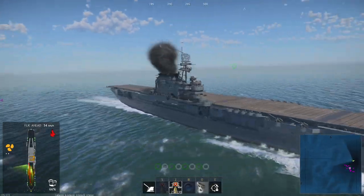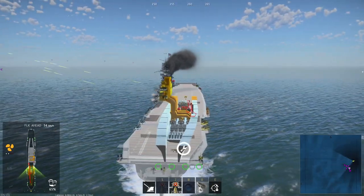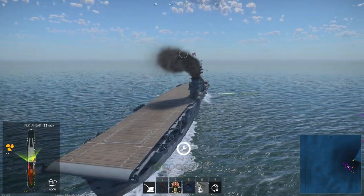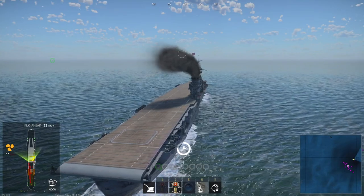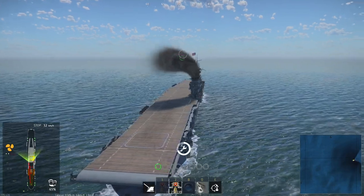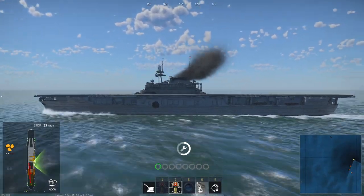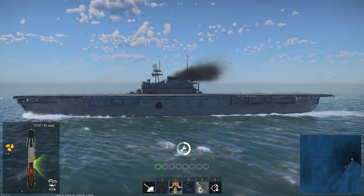Decommissioned in February of 1947, Enterprise was redesignated the CVA-6 in October of 1952, and then the CVS-6 in August of 1953. Despite efforts to turn her into a museum ship, she was sold for scrapping in July of 1958.